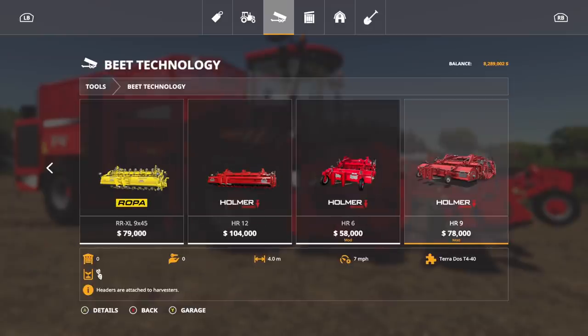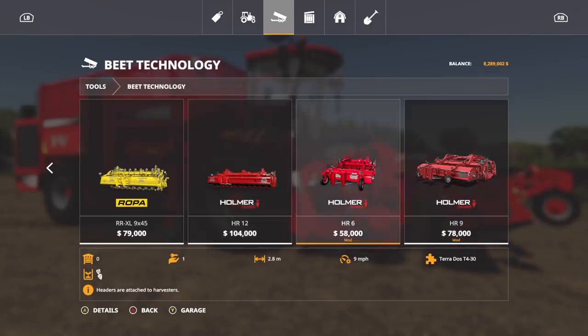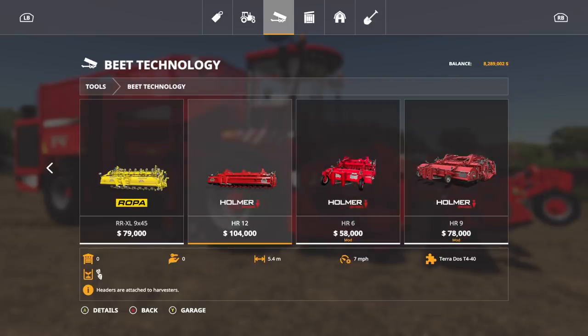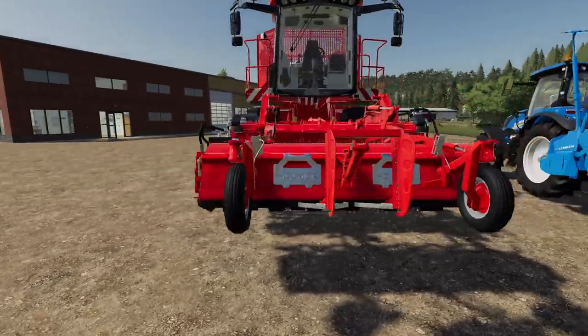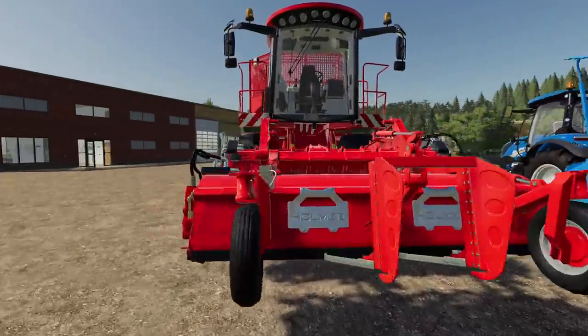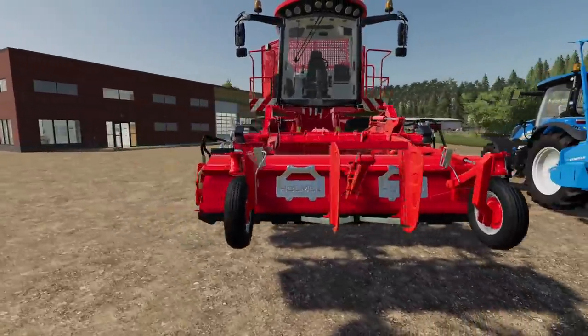What's special about the HR6 is it goes quick — nine miles per hour, compared to seven miles per hour for the larger ones. I think that's because it's not picking up as much, which allows the harvester to process more at a time. Very cool. Also, there's no header needed for this whatsoever — it's as big as the machine itself.